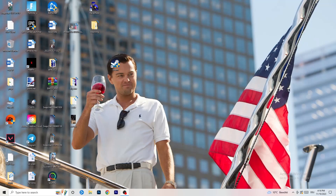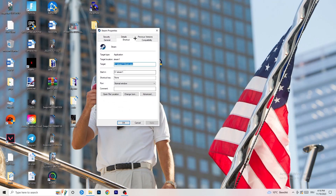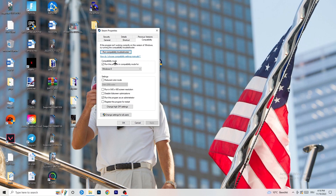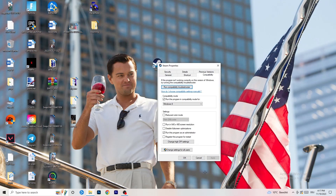Once finished with settings, go to your game launcher — for me it's Steam. Right-click it and go to Properties, then Compatibility. Copy these settings: enable 'Run this program in compatibility mode' and select the latest Windows version (for me it's Windows 8). Disable 'Reduce color mode,' disable 'Full screen optimizations,' enable 'Run this program as administrator,' and disable 'Register this program for restart.' Click Apply and OK, then restart your PC.